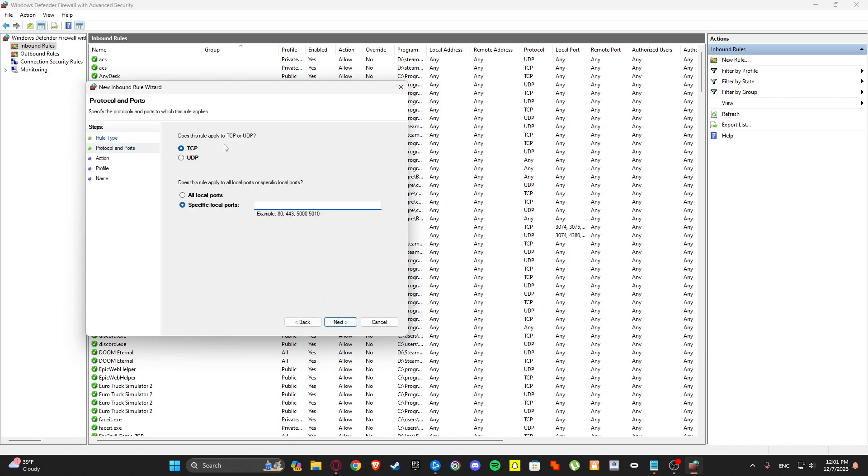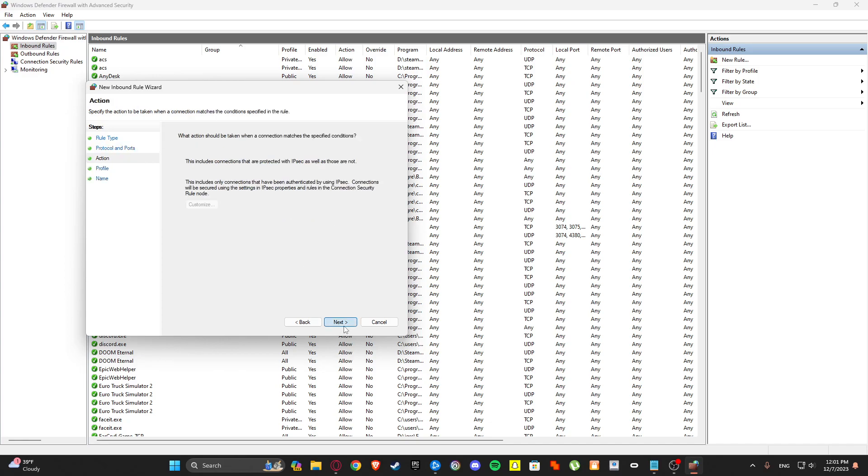Select TCP and Specific Local Ports. You will type this one — I will link it down in the description or comments. Click Next.